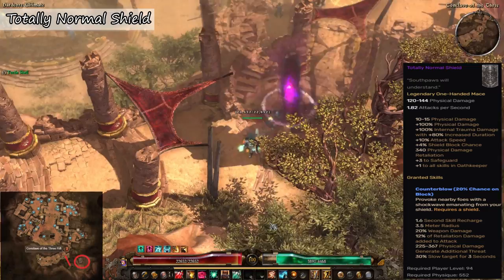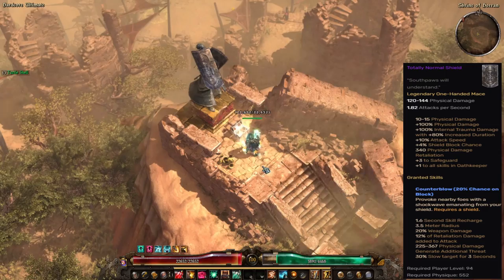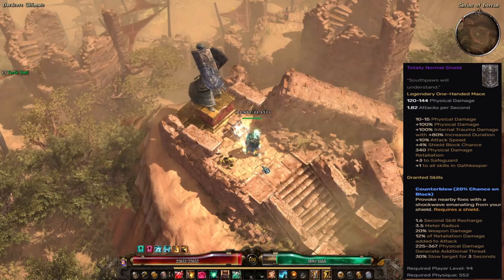The fourth and last one — and probably the easiest to obtain — is called A Totally Normal Shield. This item is found in a breakable urn cluster at the Shrine of Horan, located just before you enter the Conclave of the Three, to the east inside an urn.